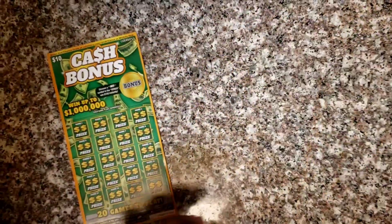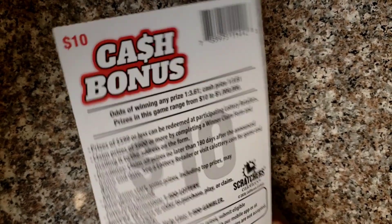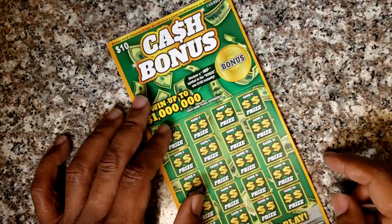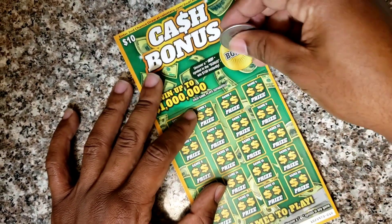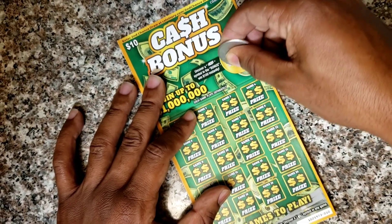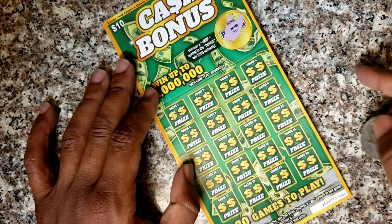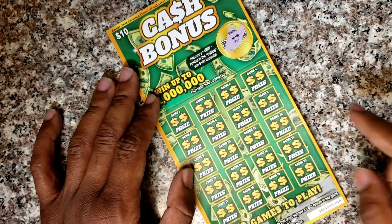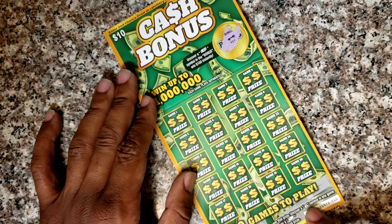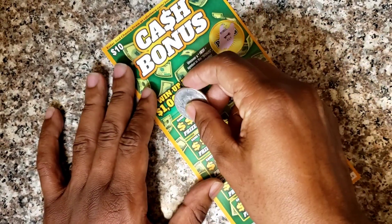All right, starting off with ticket number 10. There's no ticket prize in this ticket, so overall odds for a cash prize is one in 3.61 — or one in a prayer. Up here there's a bonus spot; we're looking for stacks of cash. In the main game we're looking for two matching symbols or two matching numbers, the money back symbol for 10 times the prize, or a gold bar for 20 times the prize. Pretty simple game, let's get into it.